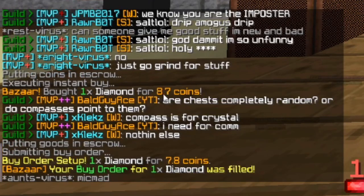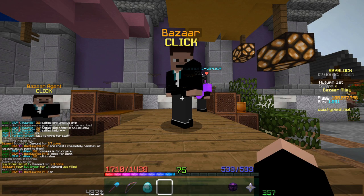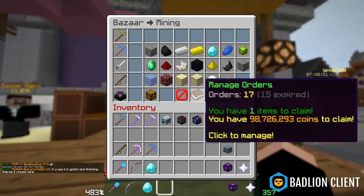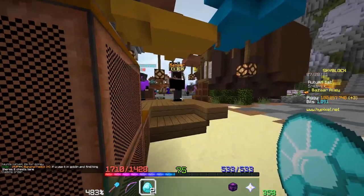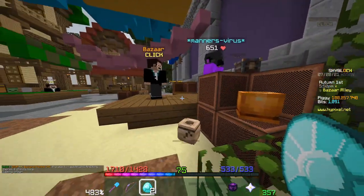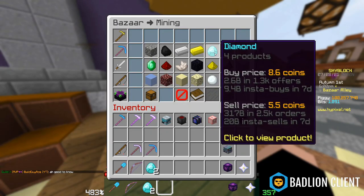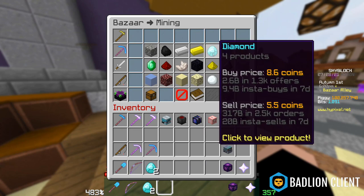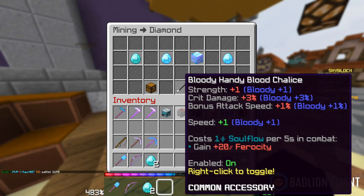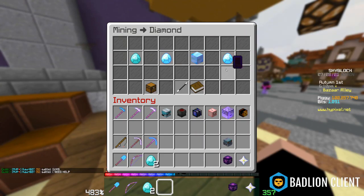I bought one diamond instantly for 8.7 coins, and then I set up a buy offer and got one for 7.8 coins. It's not that big a difference — less than one coin — but if you think about it on the grand scale of buying and selling thousands of these, that can start to add up. There are items with a much higher margin than a diamond. To make money, you purchase items with a buy order and then sell them back with a sell offer. Just make sure the margin is decent because you do pay a slight tax of 1.25% on any sales you make.